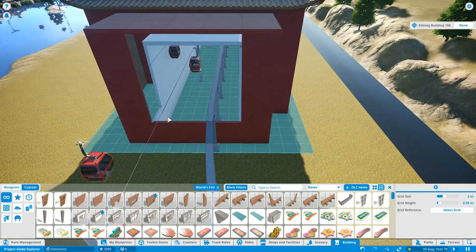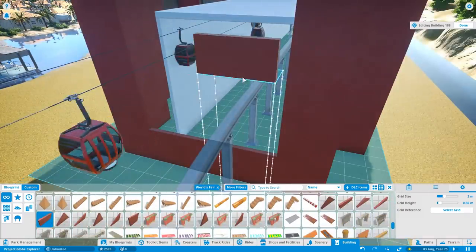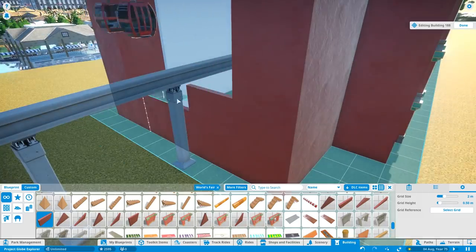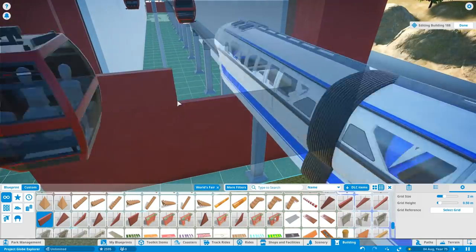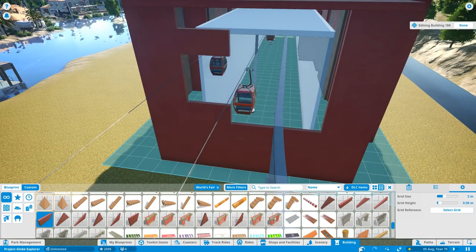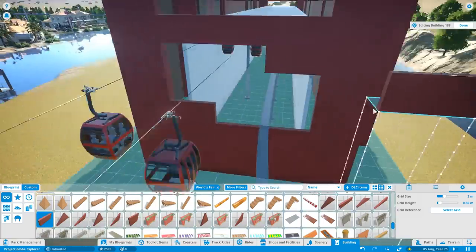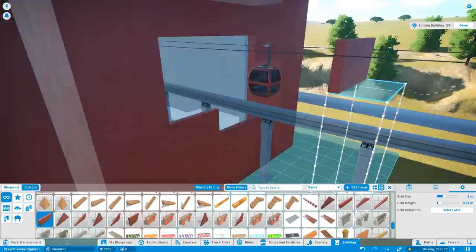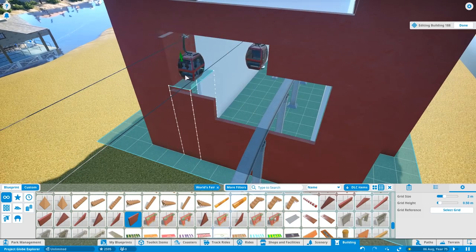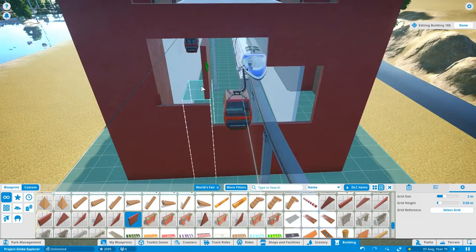Make sure you check that out if you've not seen it — it's the big grand luxury hotel. This is a very different style. But if it was real, having the SkyRide cable car and the monorail passing through it would be a big feature. There'd be bars and restaurants on the inside, and you'd just see the monorail and the cable car passing through the building. I think it'd have a really nice feel to it.